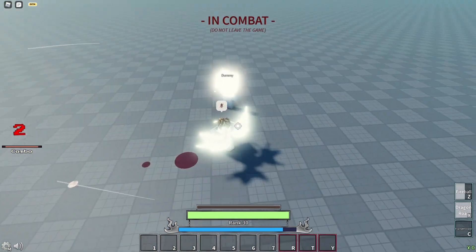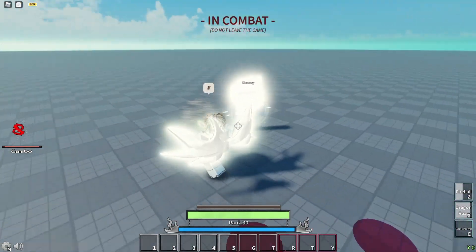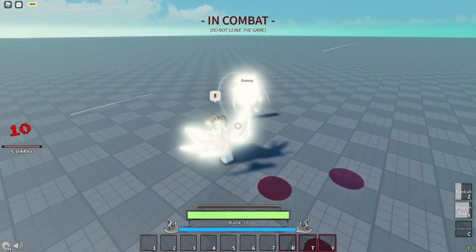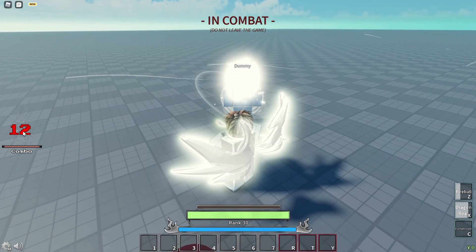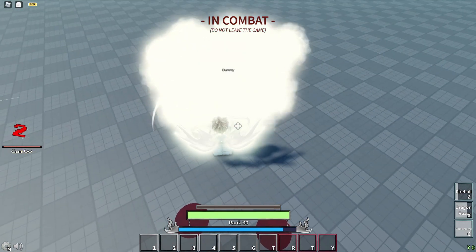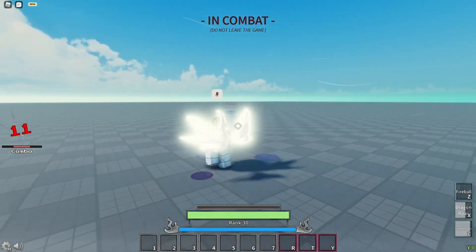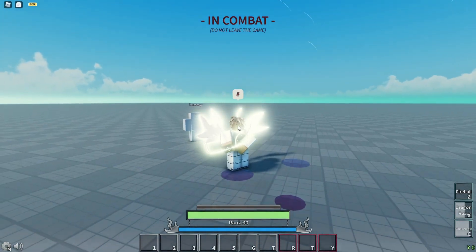Then we have Dragon Roar — I guess that's like a quick stun. Okay, that's pretty fire. And then the last one, we have Flamethrower — how long is it going? Okay, Flamethrower — oh my goodness, 10 hits! That is clean. Let's go to the next one.